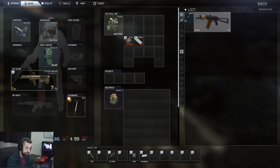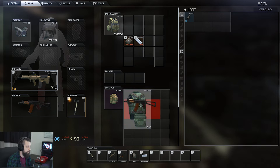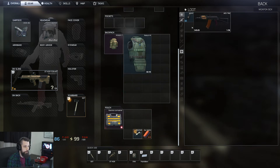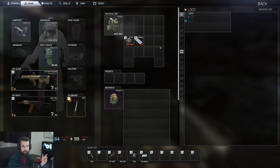Alt+left-click will equip something directly onto your person. So if you're pulling armor off a body or you see an extra weapon, Alt+left-click is going to put that onto your character. This works in a variety of places — it also works in your stash in the main menu. If you're flipping through, you can equip stuff with Alt and Ctrl+left-click. It also works if you're getting an insurance return — you can Alt+left-click right from that screen to equip it even if you don't have room in your stash.